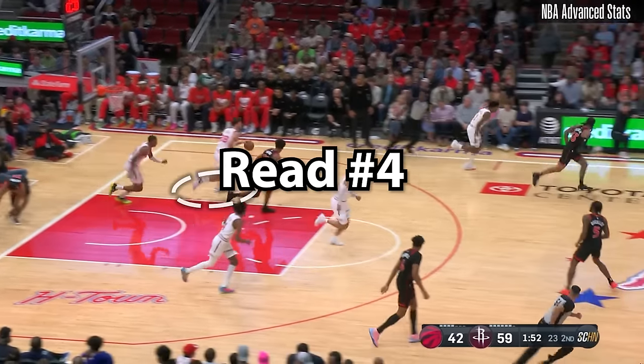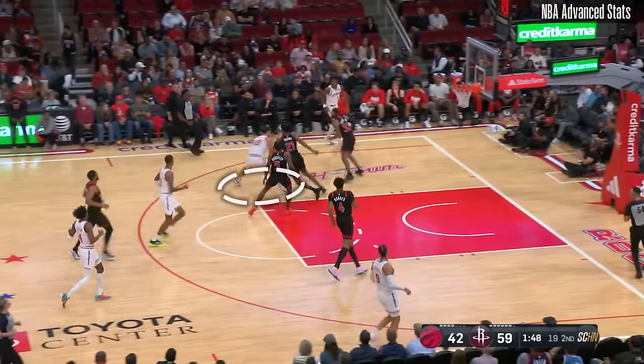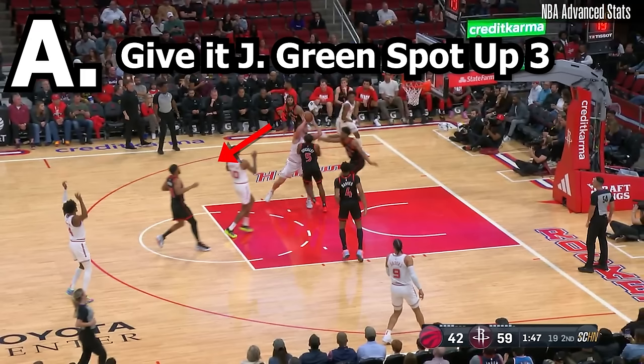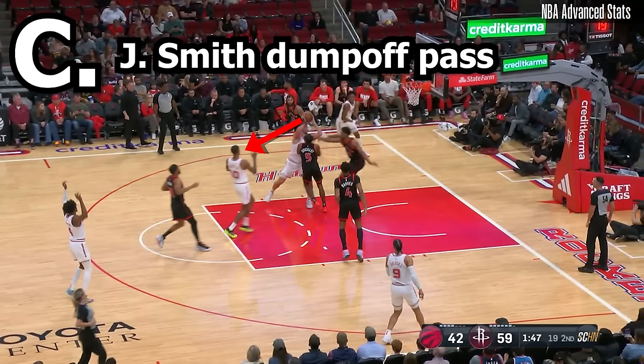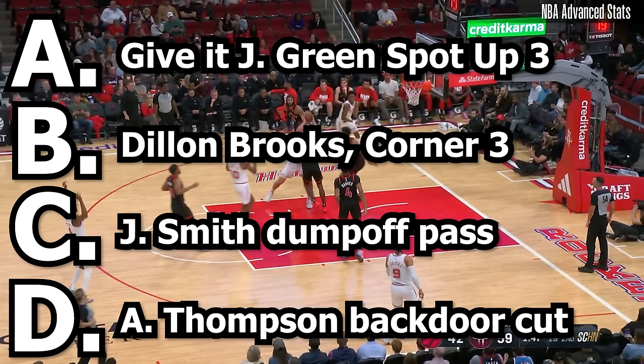This time in transition, as Şengün speeds up his run, he spins into oncoming traffic, creating another situation for the Rockets. Should he A, give it to Jalen Green, B, Dylan Brooks corner three, C, Jabari Smith dump-off pass, or D, hit Amen Thompson cutting from the corner? If you said C, you'd be correct. Şengün pretty much just hands him the ball midair, and it ends up turning into an and-one.